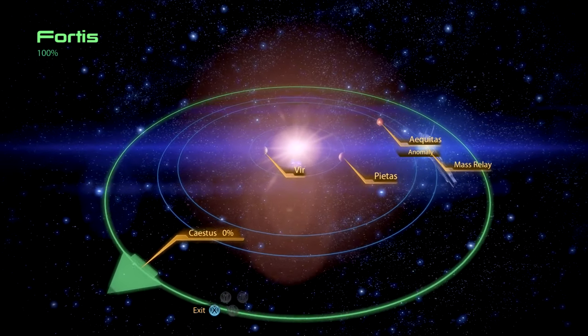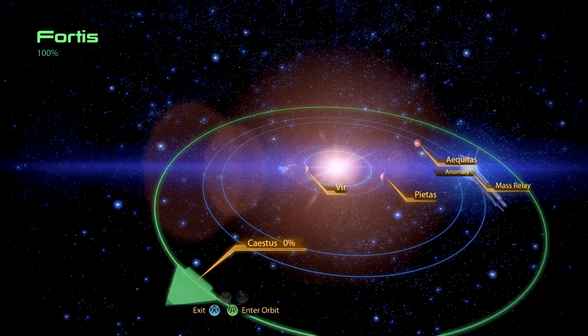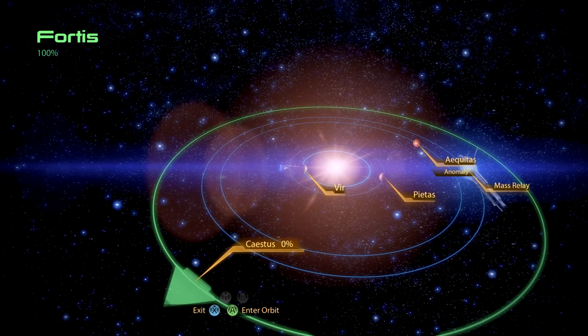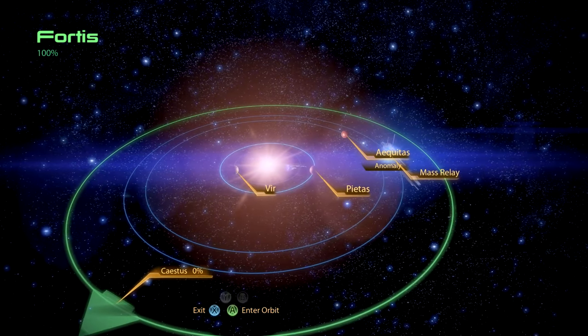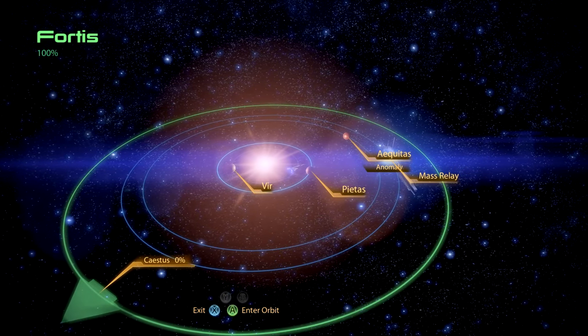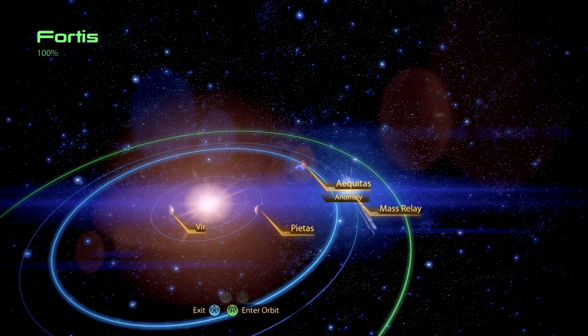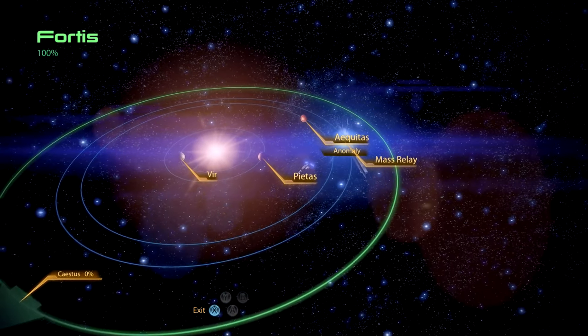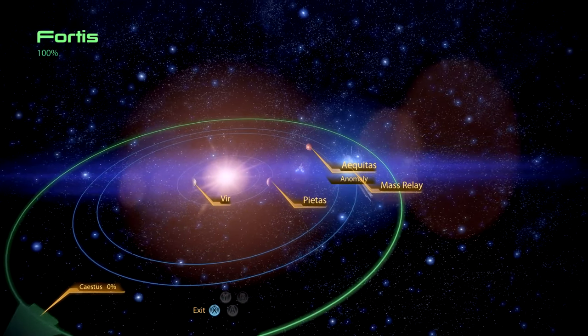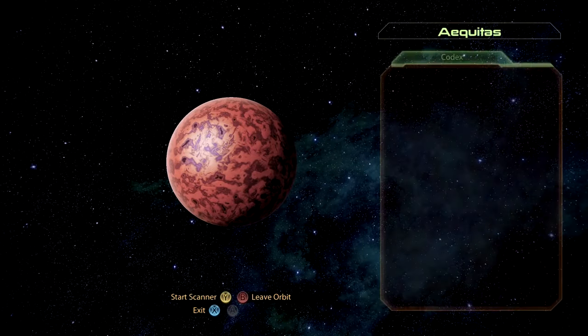I've done some scanning ahead of recording here. We've discovered the planet Veer, the planet Piatas, and the planet Aquitas. On Aquitas it seems that there is an anomaly — I have detected an anomaly.